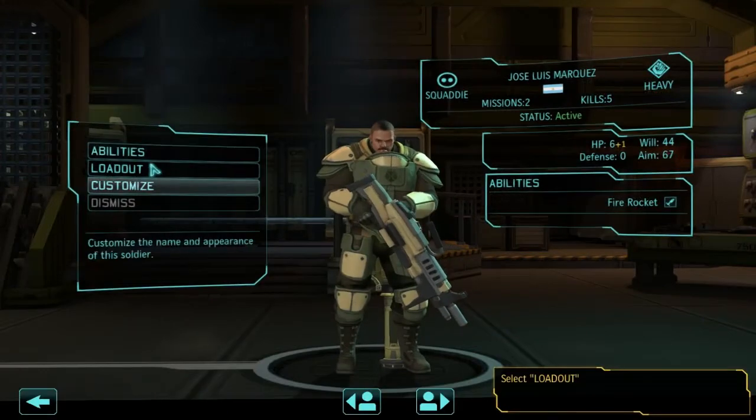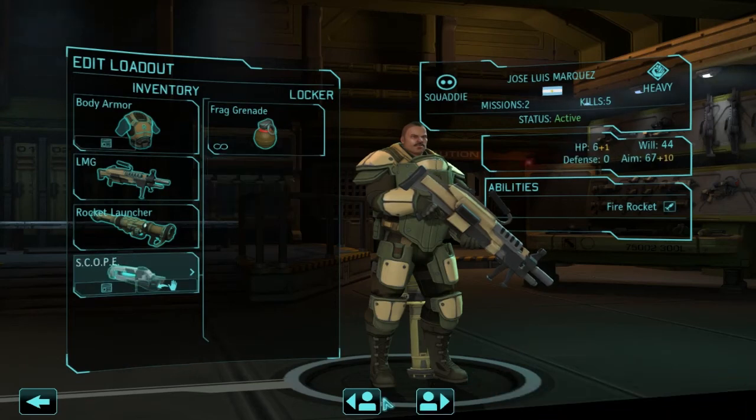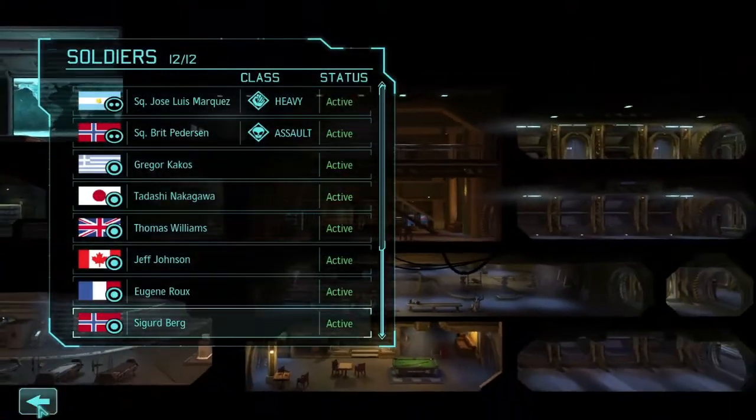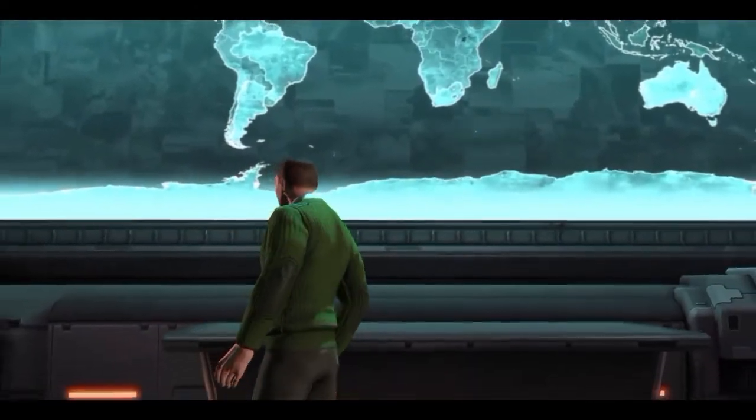Select one of your soldiers - select the frag grenade and replace it with the scope. Commander to the situation room - how do I get to the situation room? The council has requested a word again - two in one episode! Hello commander, we require your assistance with a unique matter. One of the captives abducted by the aliens has somehow managed to escape. If you could retrieve this woman, she may have valuable insight into the aliens' operation. Sounds good - transmit the coordinates now. Farewell commander.